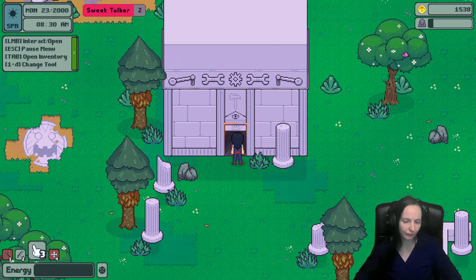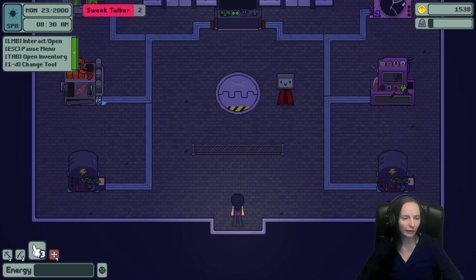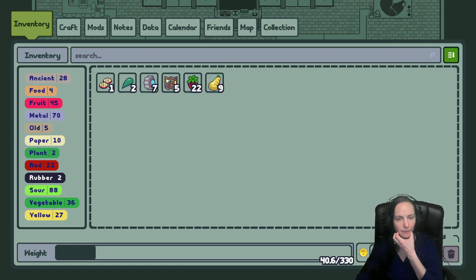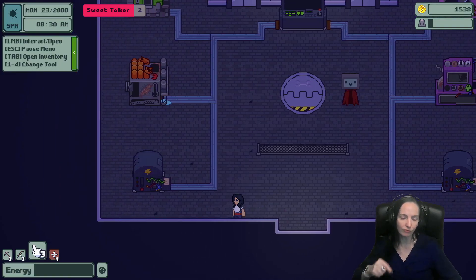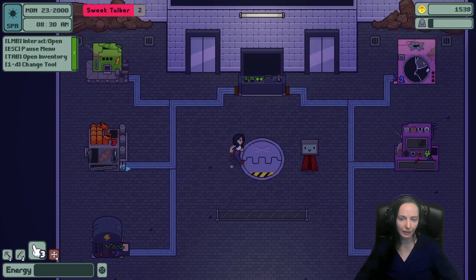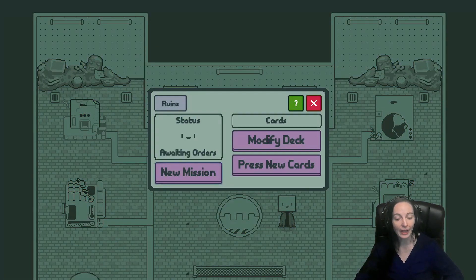You go in there, mine to it, and if you have the items it needs you can fix it and start gaining crystals and gems, which go towards crafting things and unlocking certain items. You can see things like red, purple, blue gems — it's a real itemization system. Slimy, sour, spooky, transporter — there's a lot of stuff, and every little point has its use.